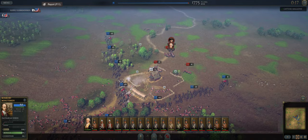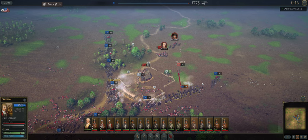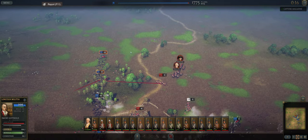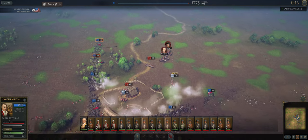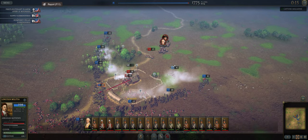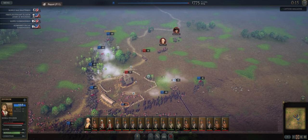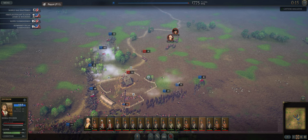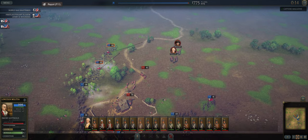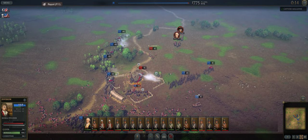It looks like the militia models still kind of look like they're the old militia models, but they have more cohesion than before. Whereas the old militia models were really bad in terms of cohesion — they took up way too much space. I like that. I haven't played the game in a little while, so hopefully maybe this is what the militia looks like going forward. But we are just pushing forward here.